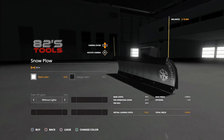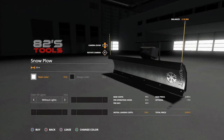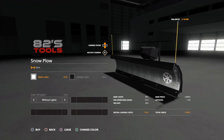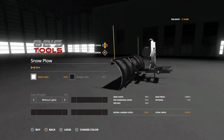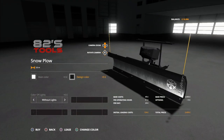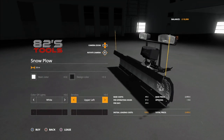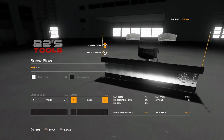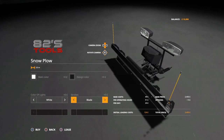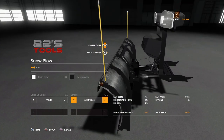For the snow plow, there's a main color and design color - the main color is the actual color of the blade and the design color is all the black accents. You can put lights on it: yellow without lights, white lights, standard, strobes, upper left, upper right on the blade, or all strobes.